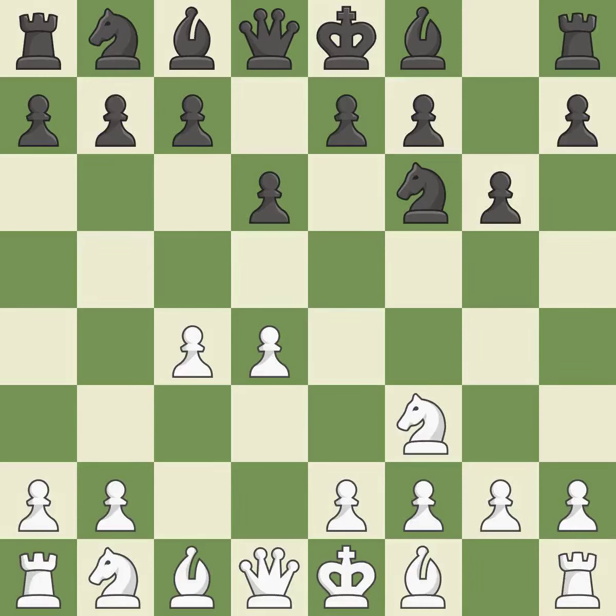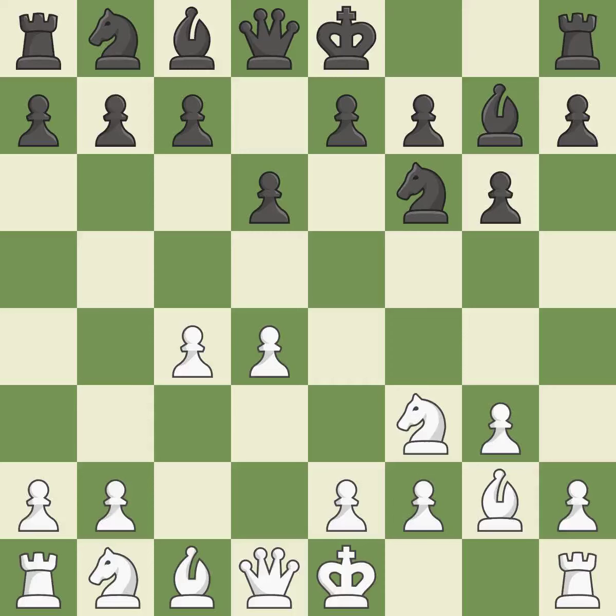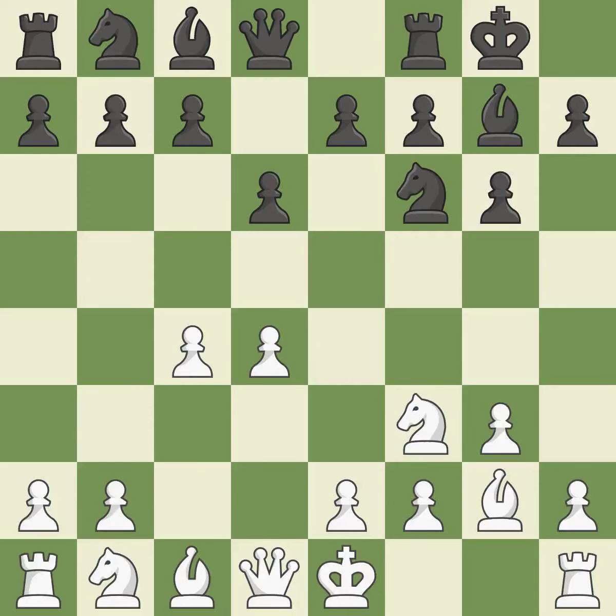The bishop is prepared to grow into a functional square, and will be better off as a result. By positioning the bishop on a potent diagonal, this fianchettos the bishop. The fianchetto move Bg2 places the bishop on the long diagonal. Castling gets the king out of the center and activates the rook.